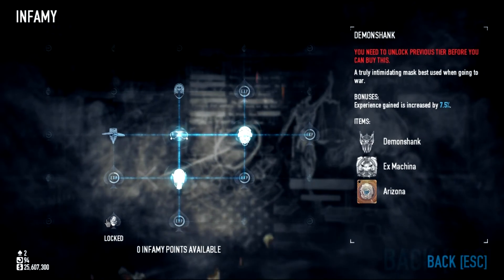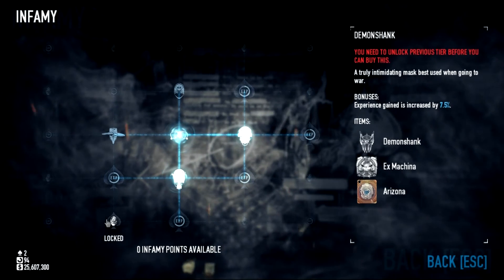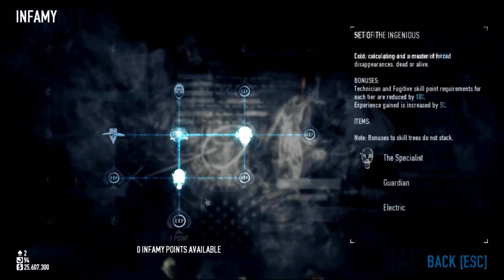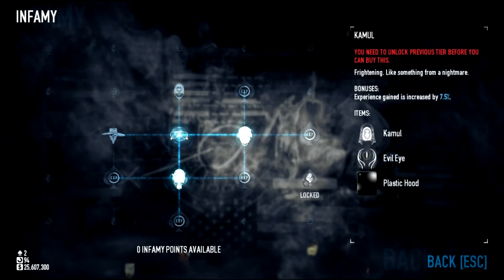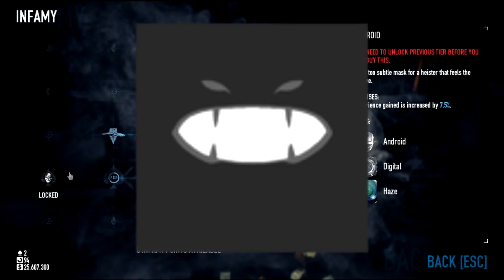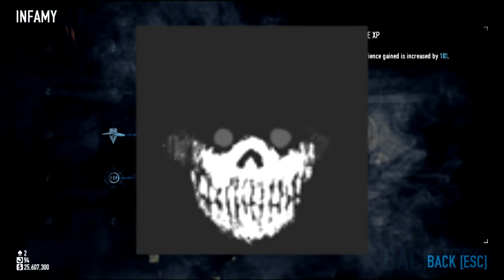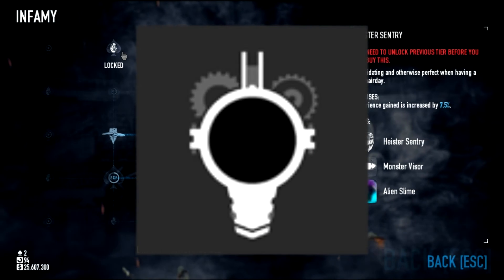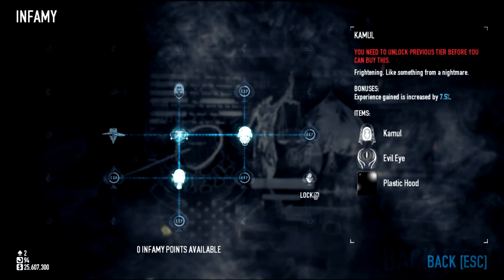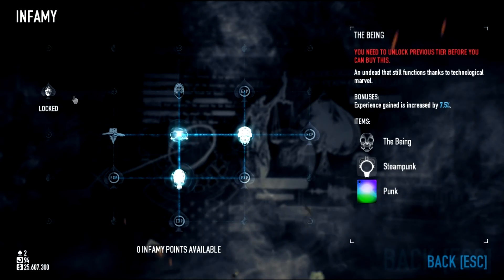I think they did that on purpose — though they also don't have English as their first language, most of them. There's Hell's Anchor that comes with the Lurker — I thought that would be a great one for Demon Shank and X Machina for the Android; I don't know why they mixed it up. Monster Visor comes with Heister Century, Pain comes with the Balaclava, Spook comes with Venger, and Steampunk comes with The Being. I'm really excited, Nick — we've got to play this game so much!